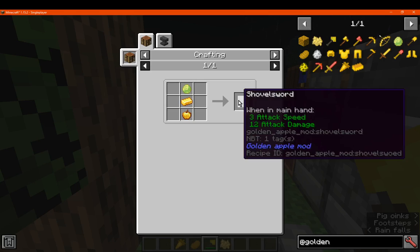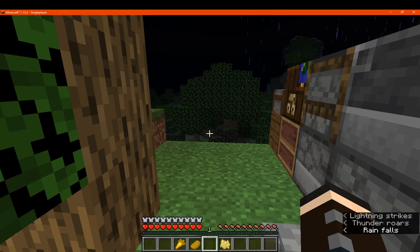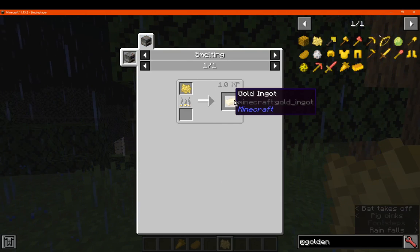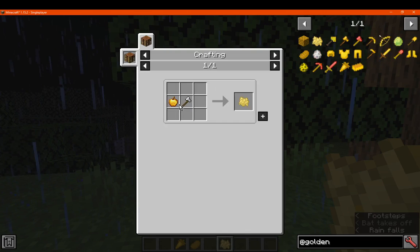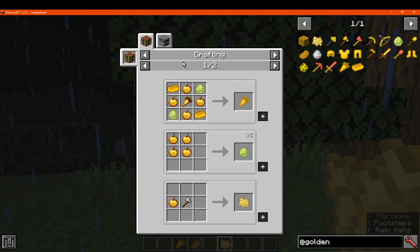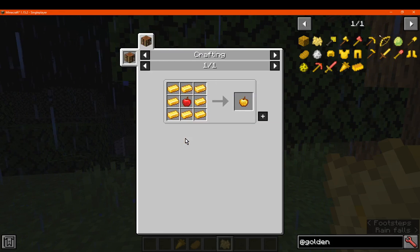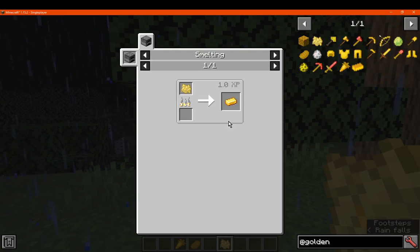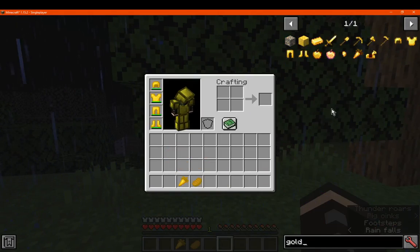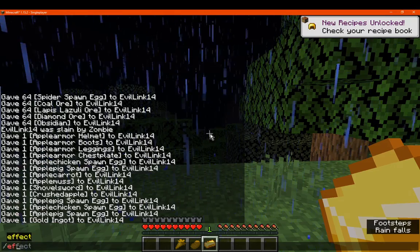So there's the shovel-sword, which is new — 12 attack damage and 3 attack speed, so it's quite quick. We've got the crushed apple: just a golden apple, and then you get a gold ingot from it. It's not a bad recipe, though kind of awkward because you're using 8 here. But if you want to get gold back from it, you could. Even though you could probably uncraft it, I don't think you eat the gold nuggets. It's a way of getting things back.